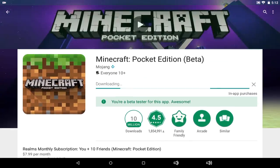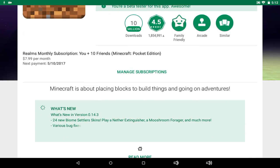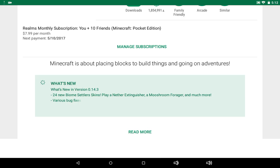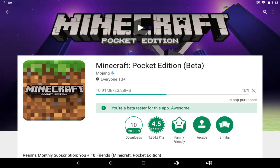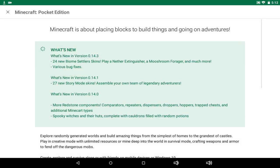Maybe when I download it I'm going to get 0.14.3? I don't know what I'm going to get at this point, because it says there's a changelog for 0.14.3, and 0.14.1, and 0.14.0. So maybe I'm going to get 0.14.0 when I update? Maybe Minecraft Pocket Edition just got a little tired and decided to take a trip in time, because it says there's a changelog for 0.14.3.